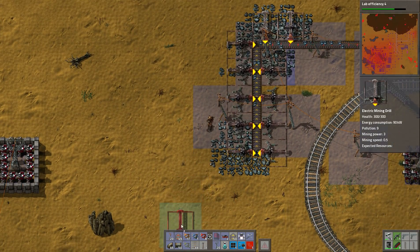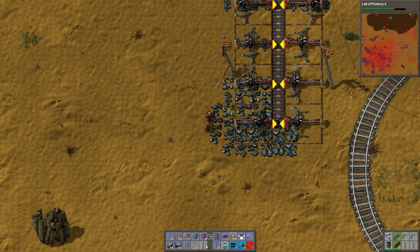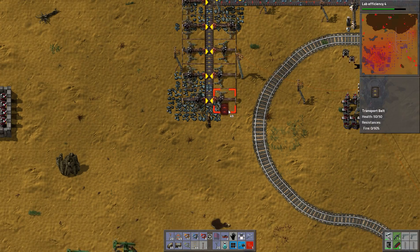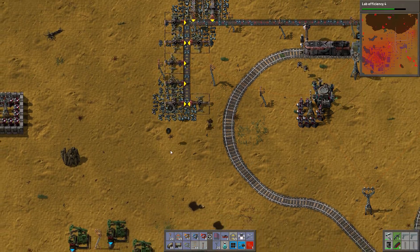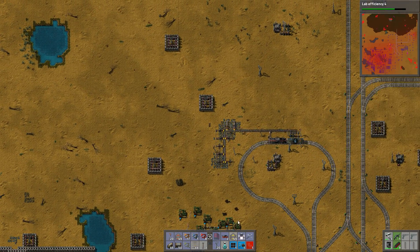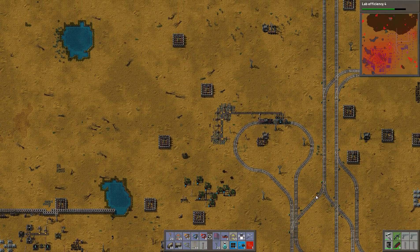Holy crap, this is almost being tapped out. We want to remove this whole thing and then just strip this out. We'll remove this part and let it merge into the main line. And we have to get some more iron stuff at that point.